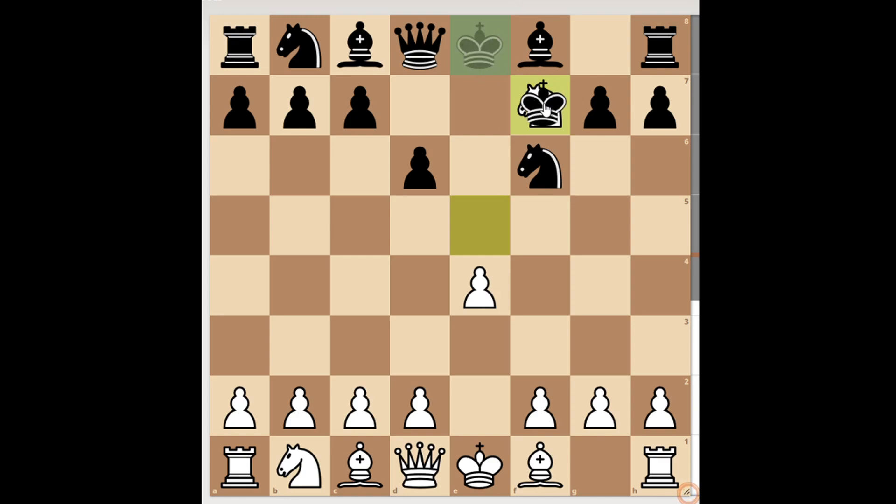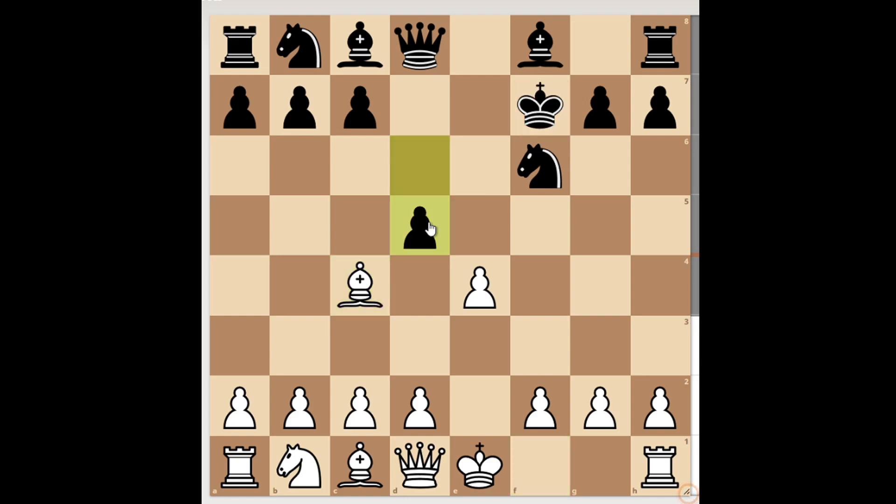Obviously black has to take. In the 19th century the main move was Bc4 check, but today it is known that with D5 black reaches a very nice position, winning a tempo and blocking this bishop on c4 and retreating it to b3. It's not enough simply to play without a piece. So I will recommend the first move Knight to c3, which is now the main move according to the engine.